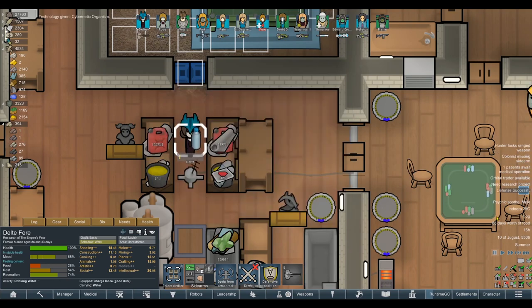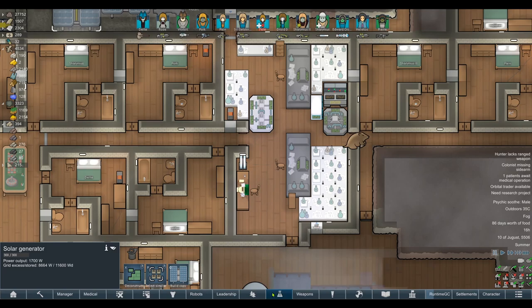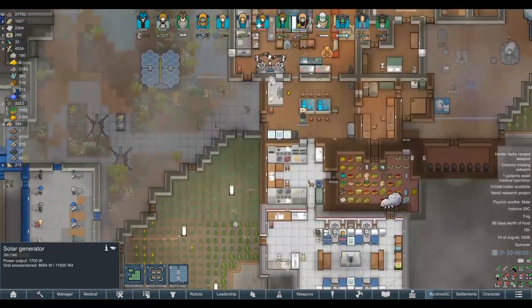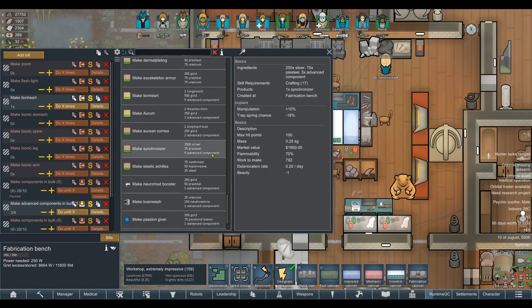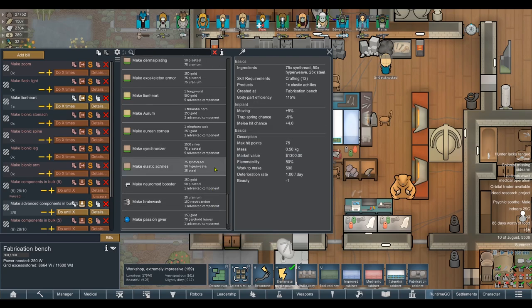Watch this — boom. What actually happened is cybernetic organism is now complete. I assume we need to reset the research. I'm pretty sure that's finished. So now if we check here — hover feet, green thumb, compression jaws, compression stomach, lungs, power arms. Oh my God. Passion givers, mind clearers, reconditioners, neuro mod boosters. Good God. Elastic Achilles. I guess what I'll do is go through and try to crunch the numbers on what combination of all of these bionics we've got — we've easily got two or three dozen bionics here.